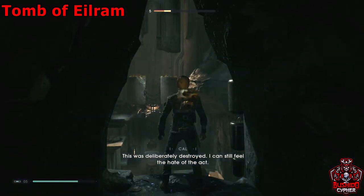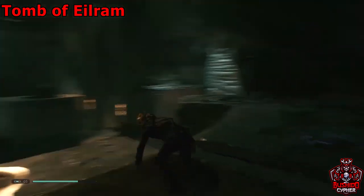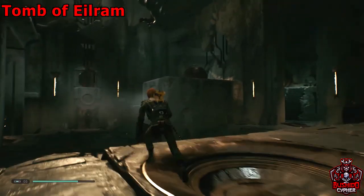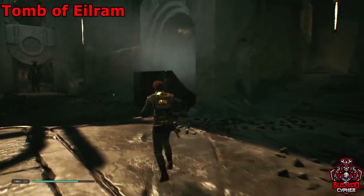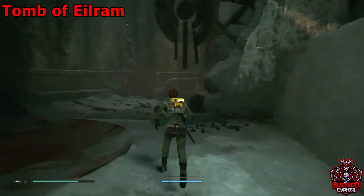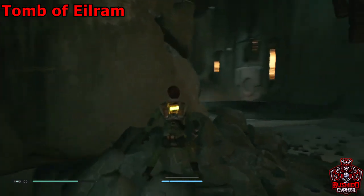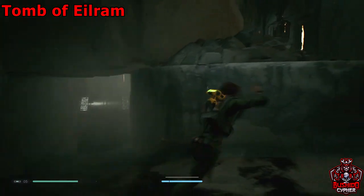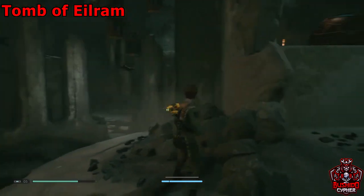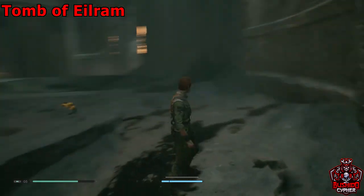After that, drop down safely and you'll be at the meditation circle again. Head straight — you probably do want to kill the guardian if he's alive because he wouldn't let me scan. I had to run away and then it finally let me scan, since it assumed I was in combat. Now BD will let you scan it.